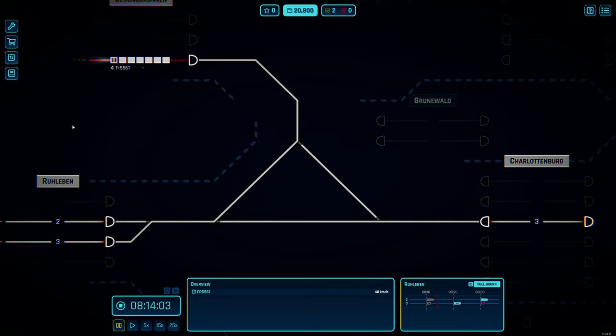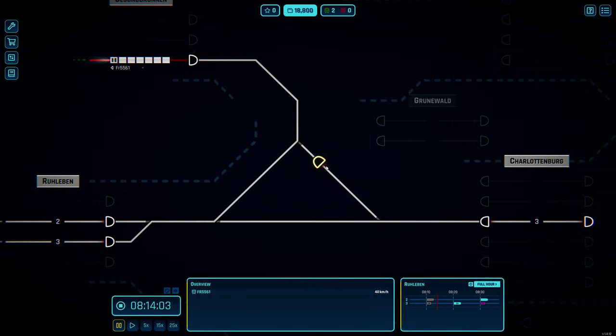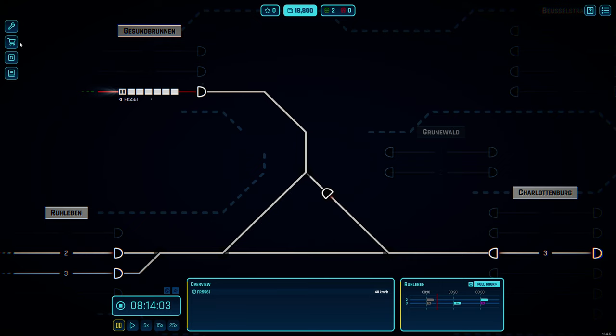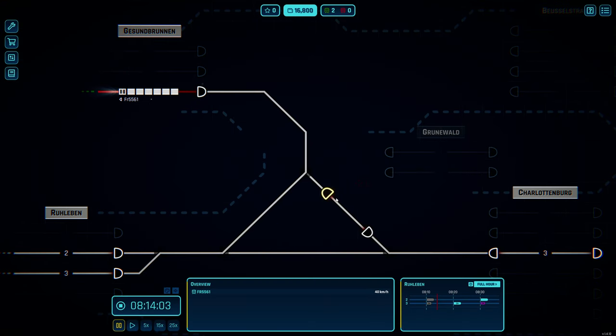Now we have a switch so they can go back and forth. We probably need a signal to block trains - maybe put one here so when they come in this direction they can stop and not block the other track. Let's take a manual signal for 2,000 and put it there. We can flip it around so if we activate it, trains won't go past it. Maybe we'll buy another signal and put it here too, so when trains come from this direction they can stop.